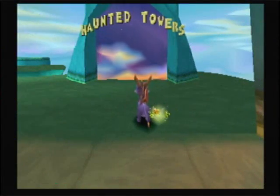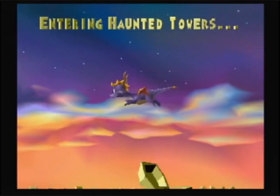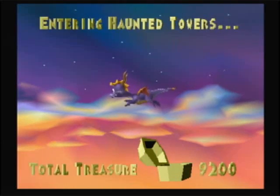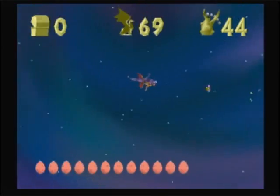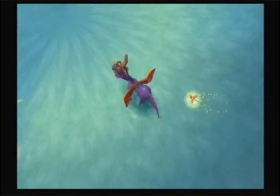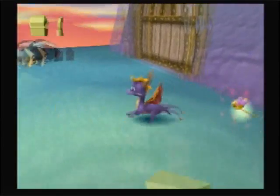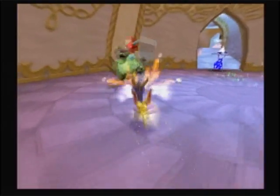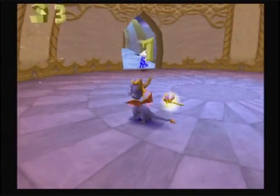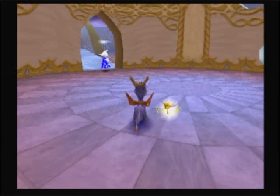Onward to Haunted Towers. This stage — the main path is easy enough; it's the branching path that can be a bit on the tricky side. We need 500 gems and three dragons. We're gonna see a lot of these suits of armor. Also, the Norks have basically given up trying to have a theme — here we are in an enchanted castle and they're just trying to pelt us with grenades.